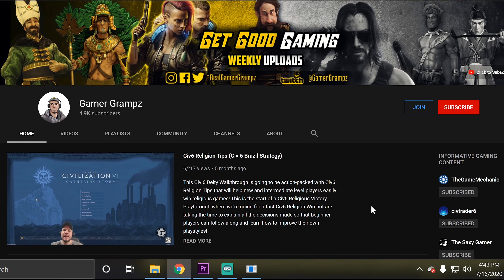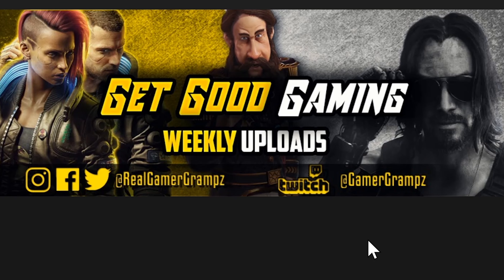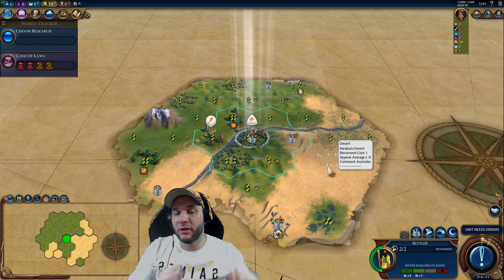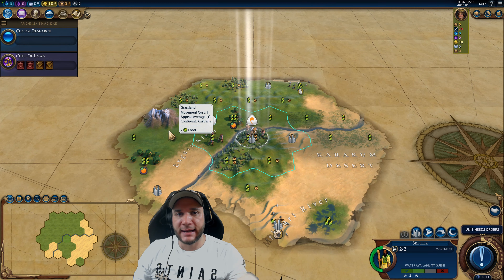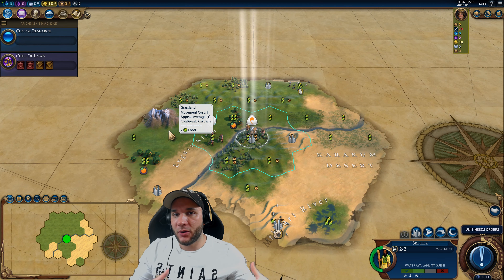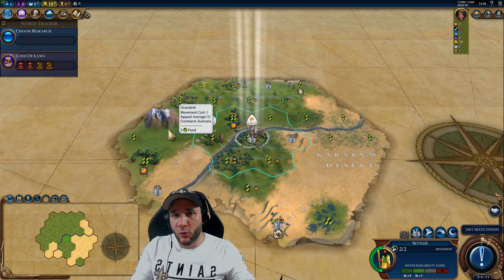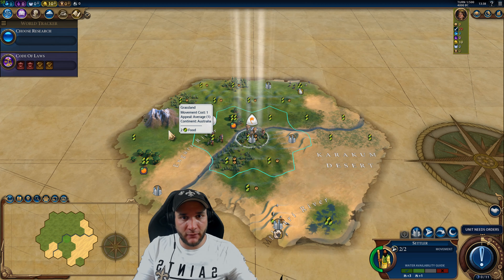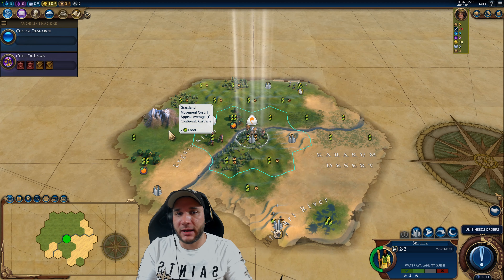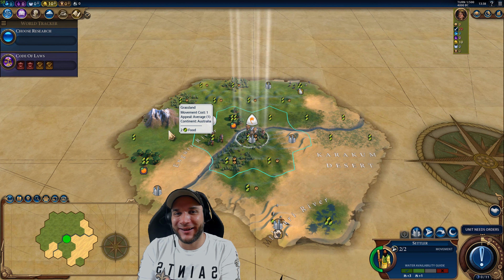If you want to get good at Civ 6, subscribe and click the bell. This is actually the second part of the tutorial — there's a link in the top right corner to the first part. We covered all the strategies and tactics in part one, and now we're playing through and implementing them. Don't worry, I'll be talking as we go, so if you jumped in randomly you'll still pick up a lot.